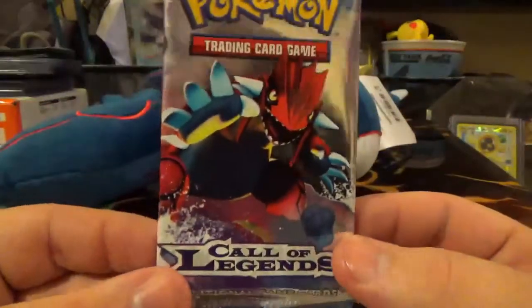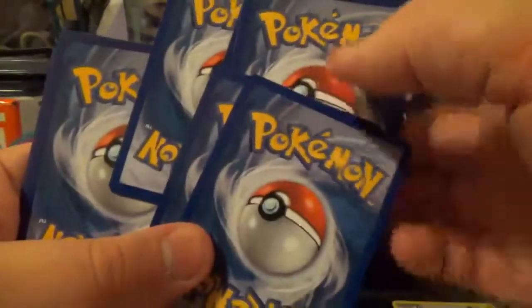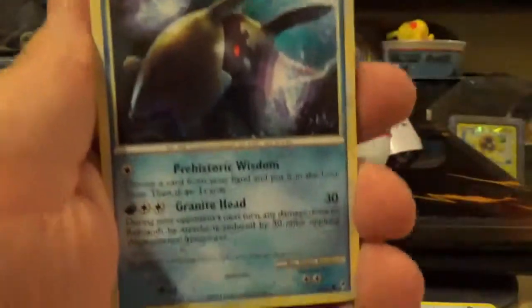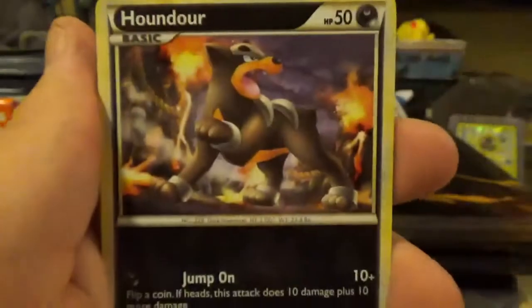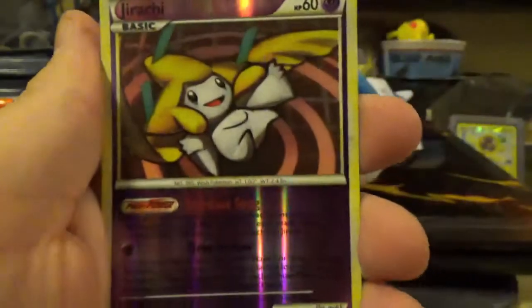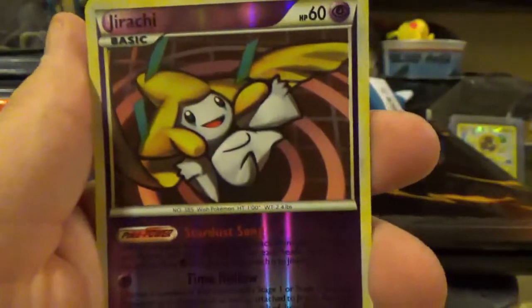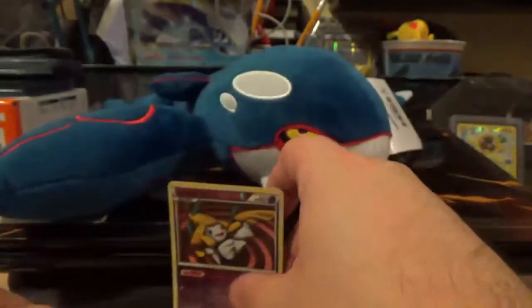Next up, the Call of Legends pack with Groudon. Let's pop this bad boy open — I don't think this one has any kind of code card in it. I'd like to save the pack because I did save a Kyogre pack with this artwork on it. This one starts off with a Relicanth, a Totodile, a Magmar, Houndour, a Metal Energy, Dual Ball, and a Jirachi Reverse which has to be a Rare. The actual rare is a Tangrowth — Non-Holo Rare. So two rares in a pack is never a bad thing.